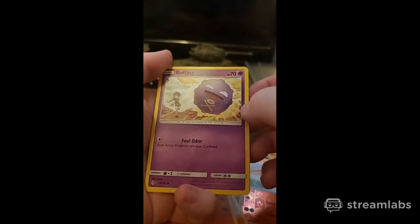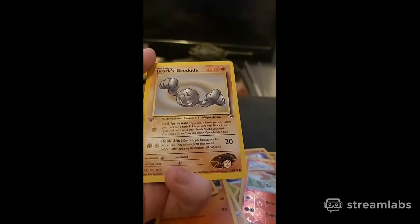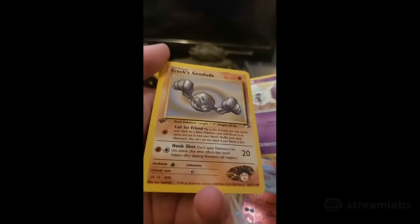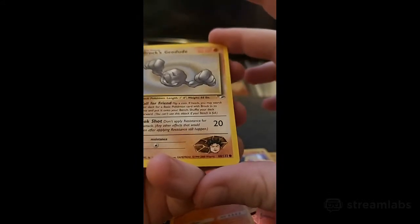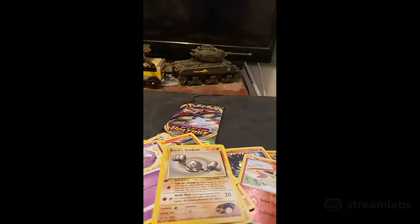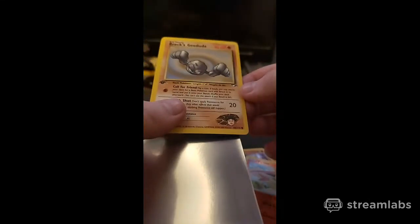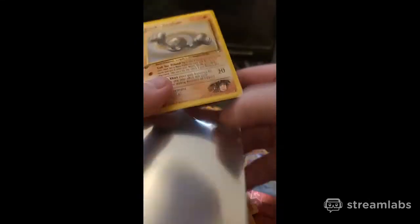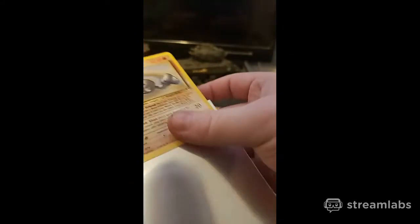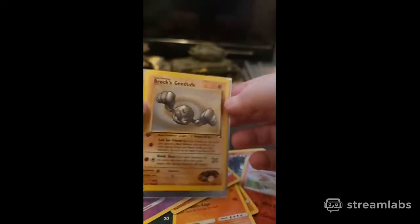Okay, this is the first edition - let's see what it is: three, two, one. Brock's Geodude, first edition! Oh my god, that's good - I'm sleeving that! I'm sleeving it out of the Champion Path. Oh my god, that looks good. The center is off though - probably only worth a nine, but the condition is good and it's a first edition. That's not bad. That's freaking awesome!